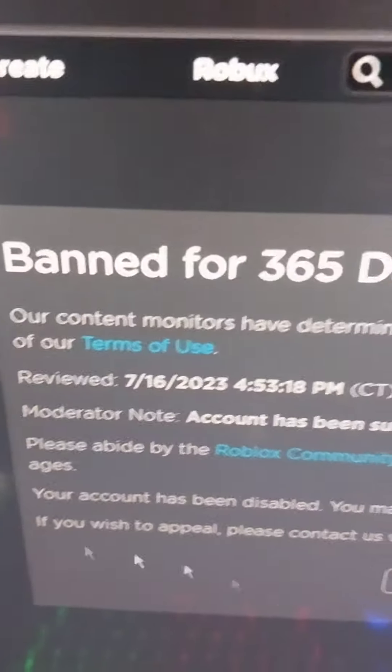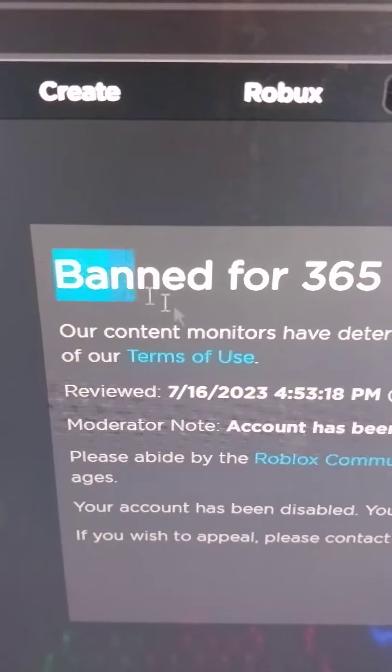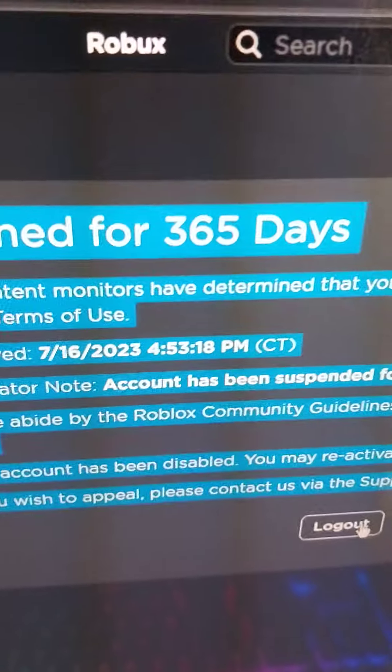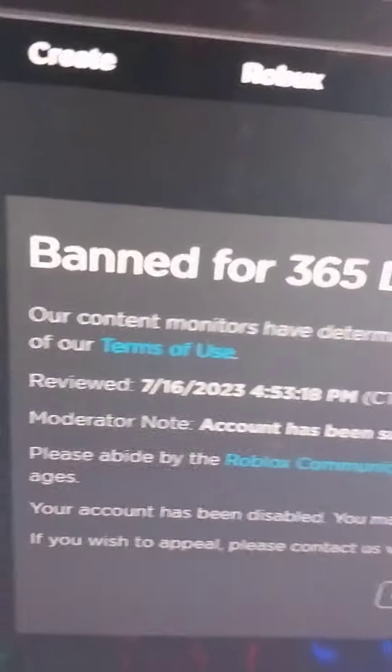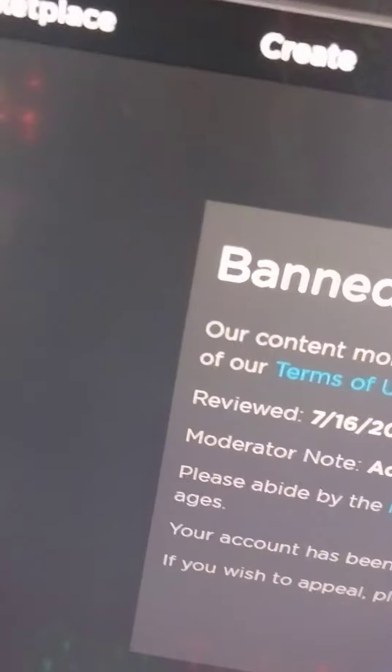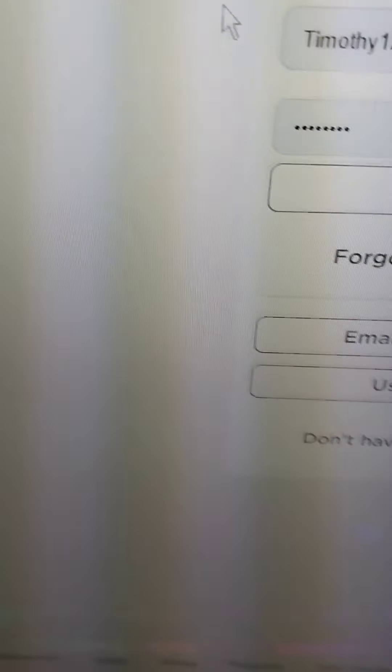I don't want this — the account is banned for 365 days, a whole year. I'm trying to reactivate it since I spent $20 before, and now every time I try to press anything, like my friends list, it's gone. It still refreshes and goes back, so I don't know what to do.